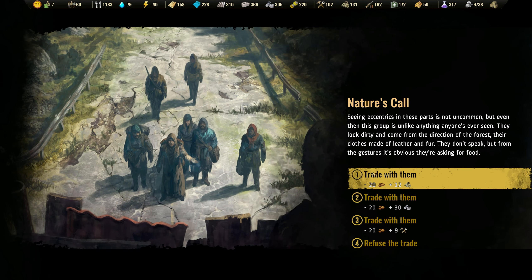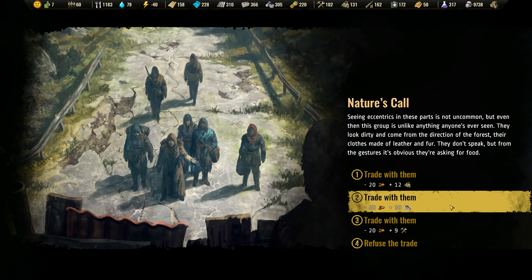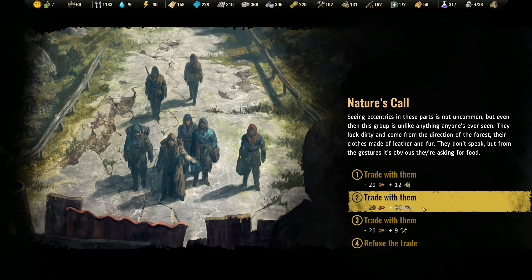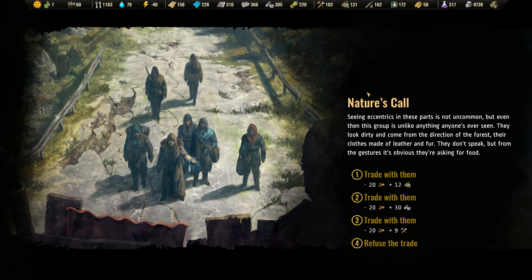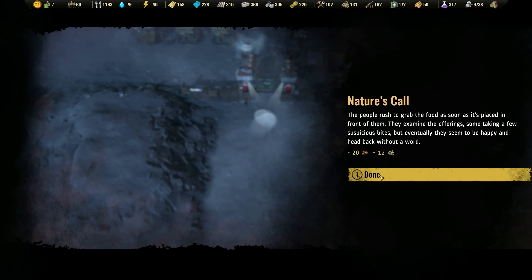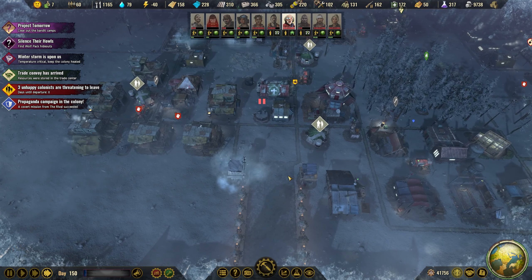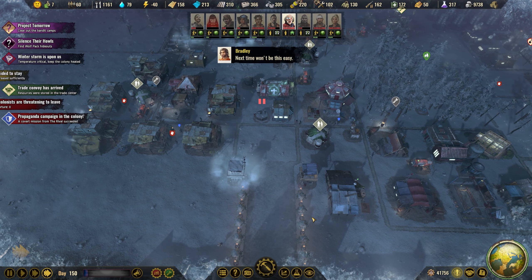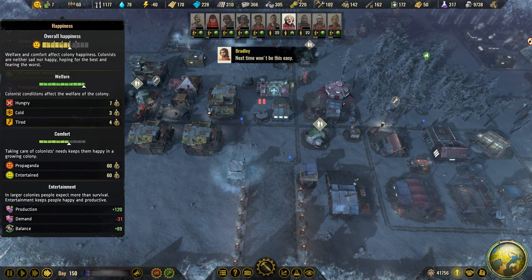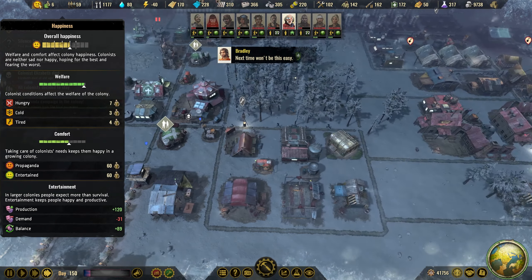Seeing eccentrics in these parts is not uncommon, but even then this group is unlike anything anyone's ever seen. We don't really need anything, but of course we will trade them. All colonists decide to stay — of course you do. We have it nice and comfy here.